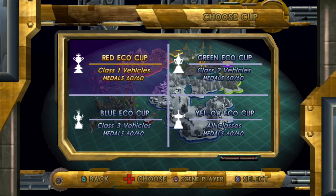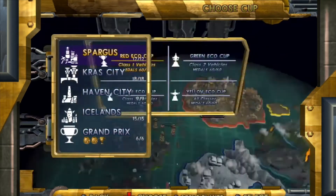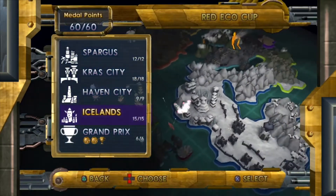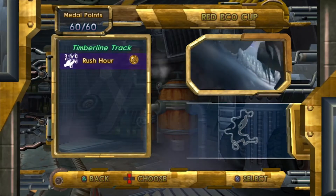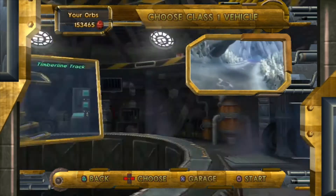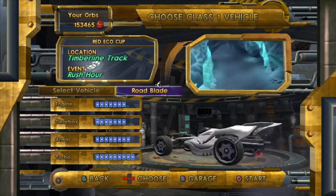Hey guys, in this video we'll be going for another one of the JackX races. For this one we'll be going into the Red Eco Cup, then into the Iceland's, and from there into the Timberline track. We'll be doing the Rush Hour race. I'll be using the Road Blade, but you can use whatever vehicle you prefer.